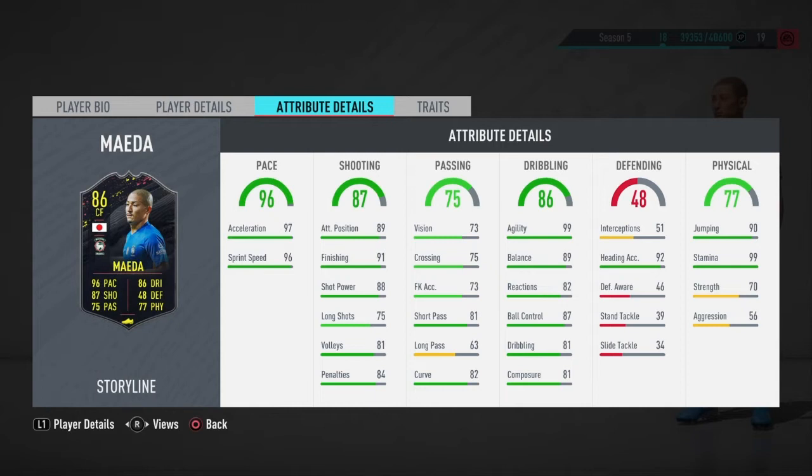Looking at his dribbling stats: 99 agility — that is more than Saint-Maximin, the dribble god himself. 99 agility, wow. Ball control is 87 which is pretty good, dribbling 81 — it could be better.